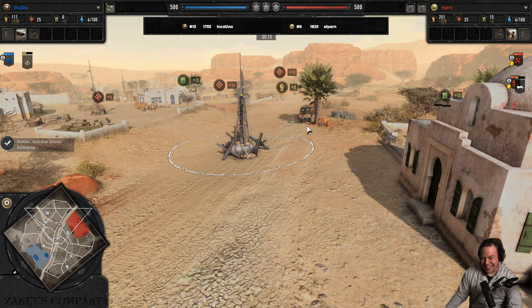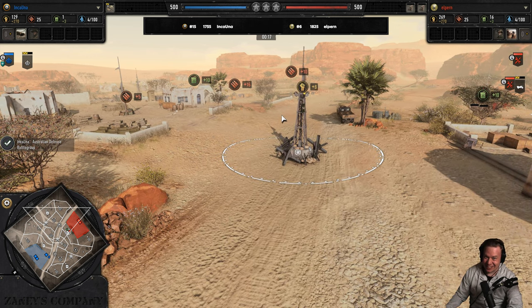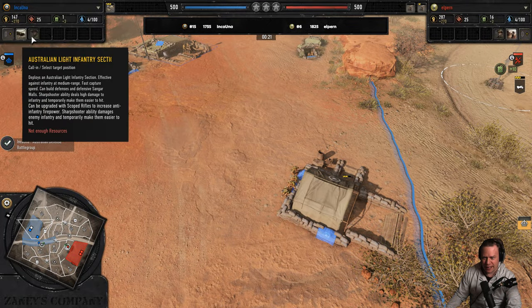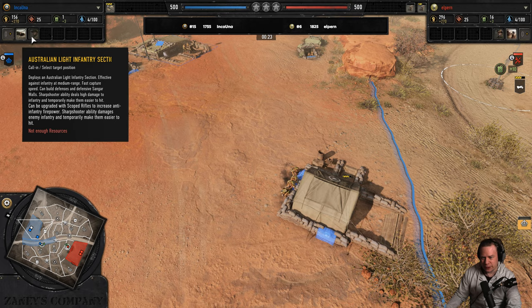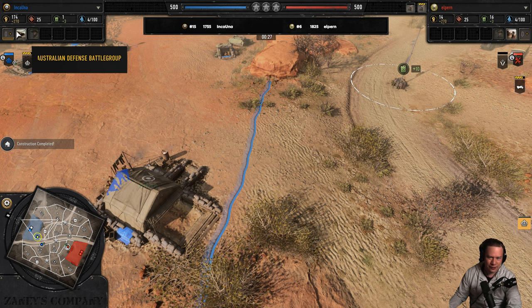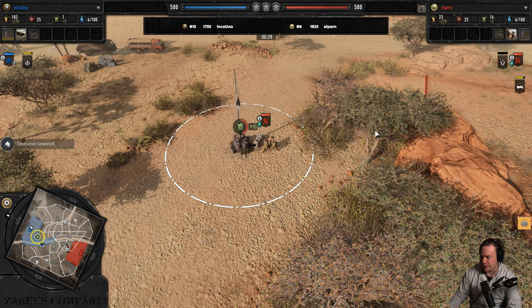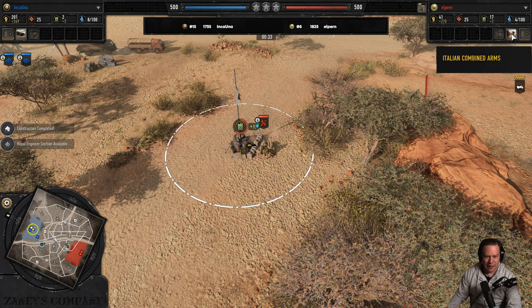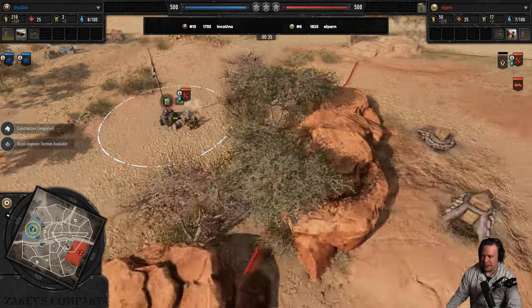Hey people, are you ready for some kangaroo action? It's gonna be Inkauna who will be giving you the kangaroo action, as he has locked in Australian Defense Battle Group, and he is up against Elpern who has locked in the Italian Combined Arms.